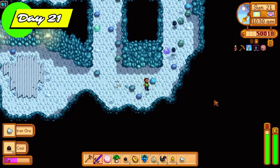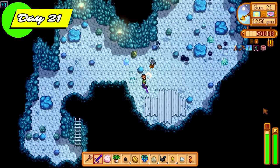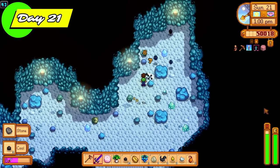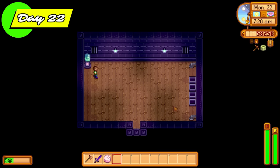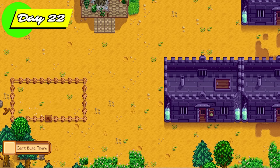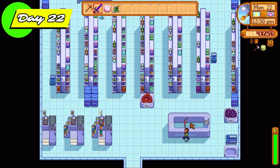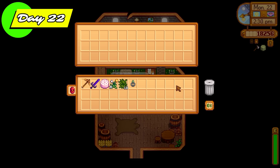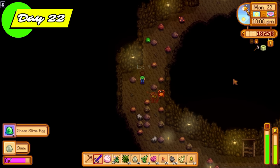Back into the regular mines on day 21, slaying more lovely dust sprites. Great thing: not only are we getting coal to smelt tons of bars, but we're also getting slimes and other monsters along the way, so the monster eradication goals won't be too difficult later in the game. We finally defeat 500 dust sprites and get the burglar ring — this means farming slime eggs will be a little bit better. Just got two green slime eggs there, which is great.